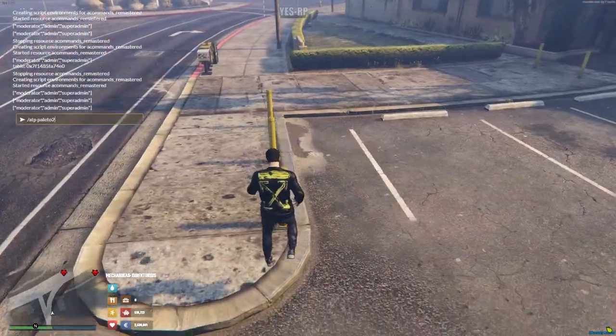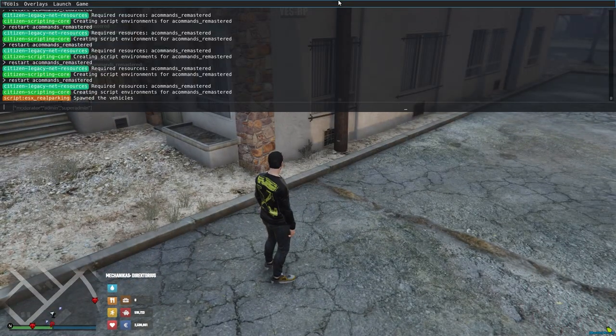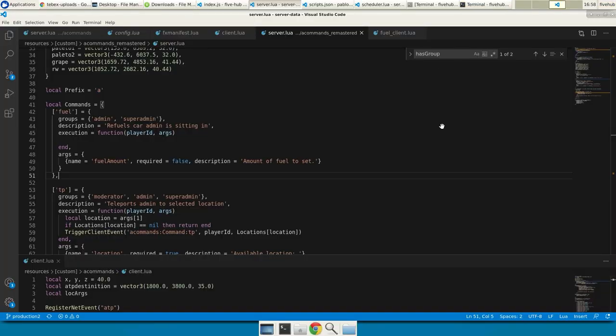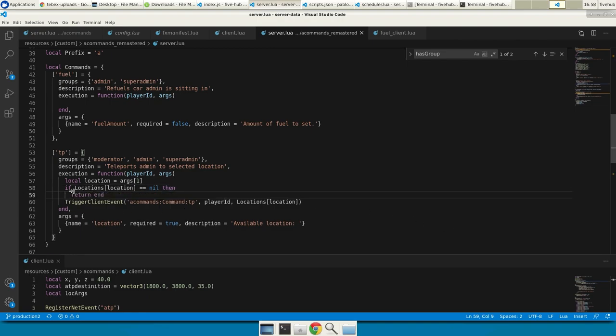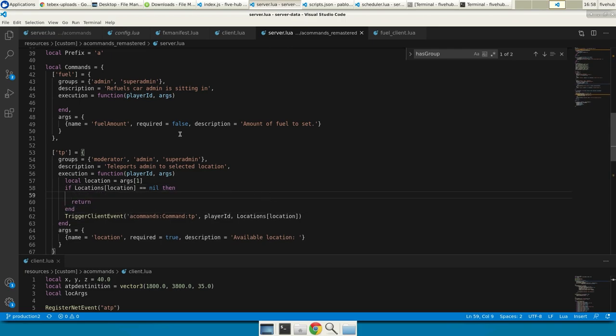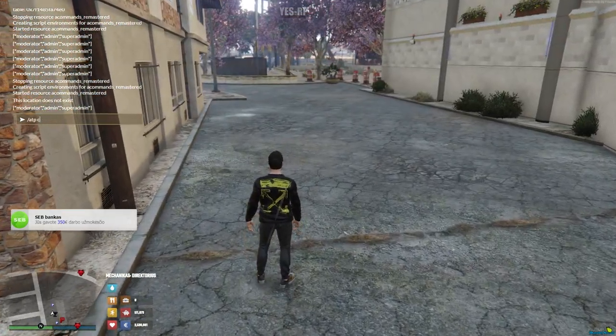Now it works just how I want it to. Testing 'atp one', 'atp two', 'atp club' — and if I do something that doesn't exist, it shows 'this location does not exist'.